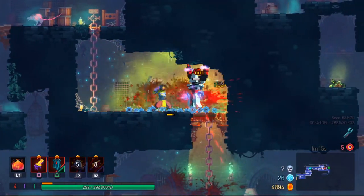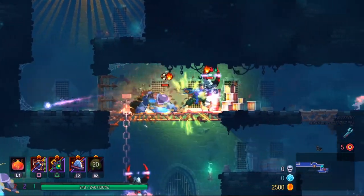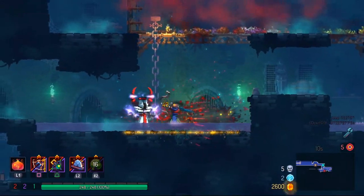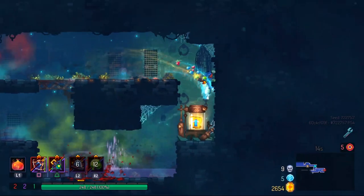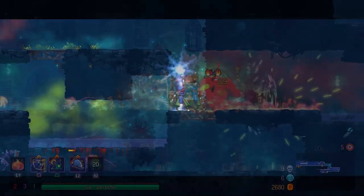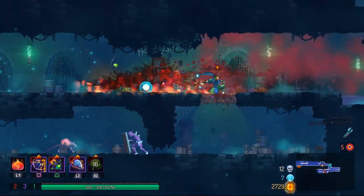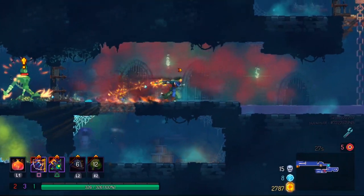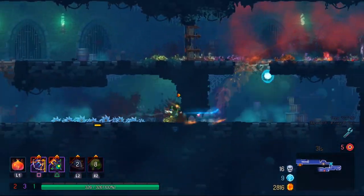Cleaver is probably the best against most bosses sans Giant. Knife Dance is good for singular, problematic enemies, or bosses like Giant or Conjunctivius, and pretty much any boss in the game that isn't always affected by Cleaver. Corrosive Cloud is the most consistent but also has a very slow effect, and it's best used for trying to clear out mobs or get a consistent DOT status on a boss. So it's really dependent on the type of use with these three skills, and they're all effective in their own different ways.